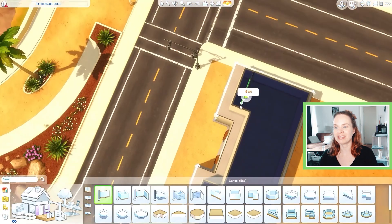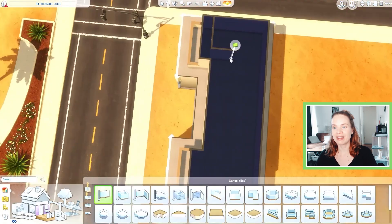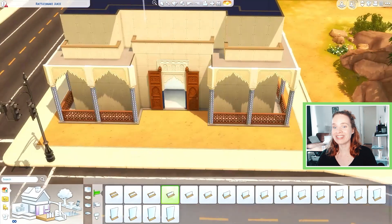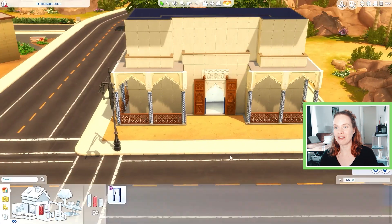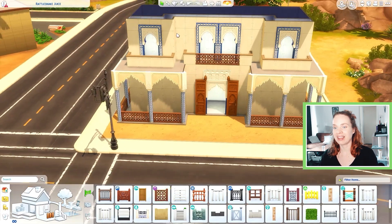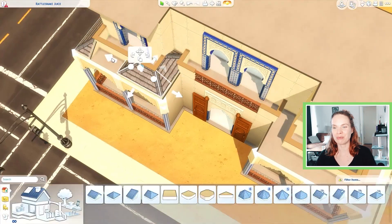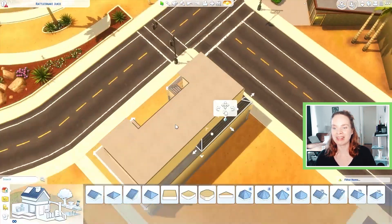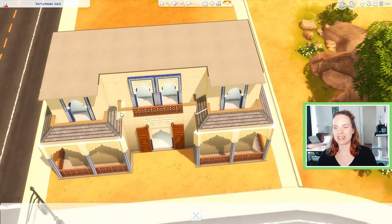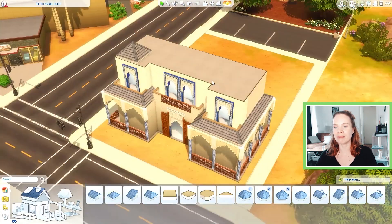We got a kit and then the new game pack Dream Home Decorator released back to back, so I just never really got around to sharing this one. I still had it sitting on my computer and I really wanted to share it with you guys today because I really like this lot. It's a nice little cafe and I started building it in Oasis Springs.